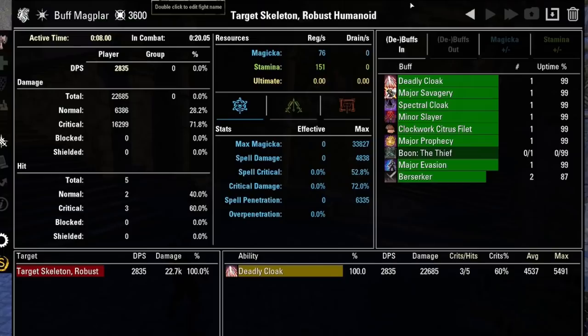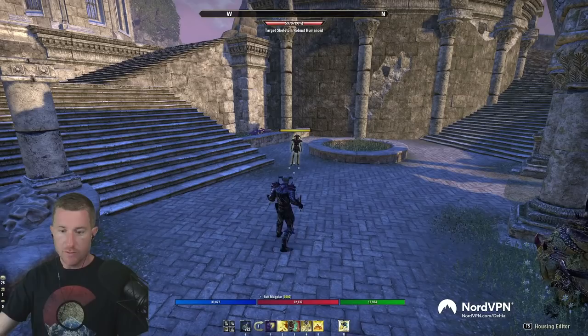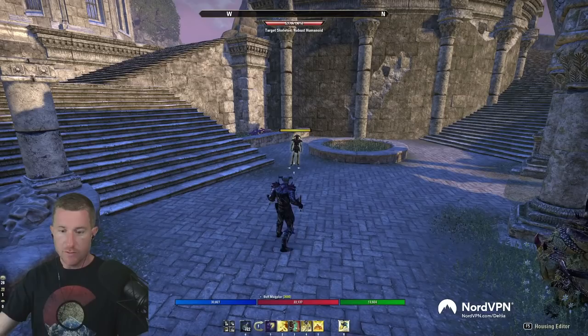The damage on Deadly Cloak alone won't look impressive since it doesn't factor in the 6% damage increase — we got 22,000 DPS. It's not impressive on its own, but you need to factor in the 6% damage increase and 6% damage decrease. It's a genuinely strong option when playing melee-specific builds.